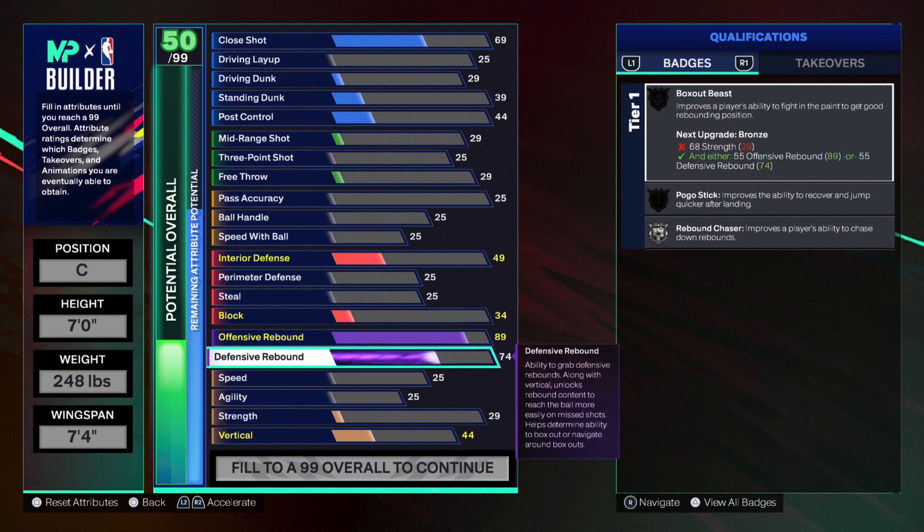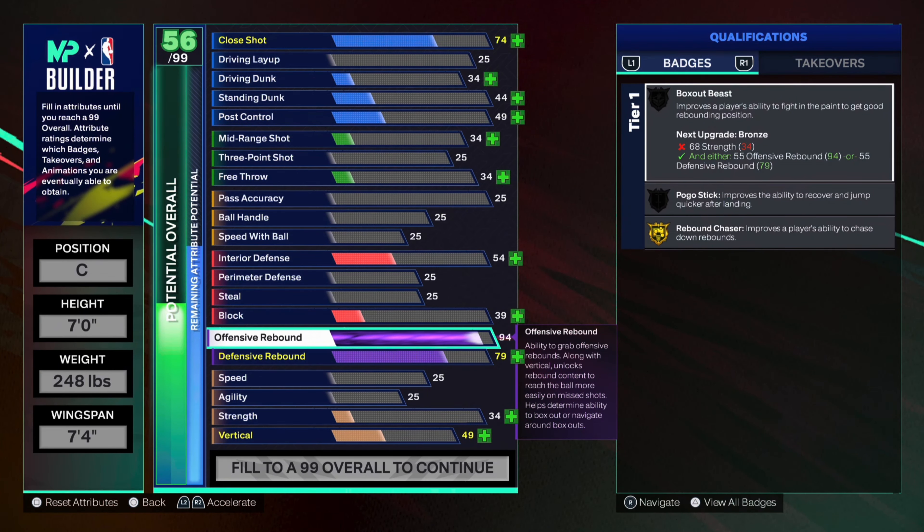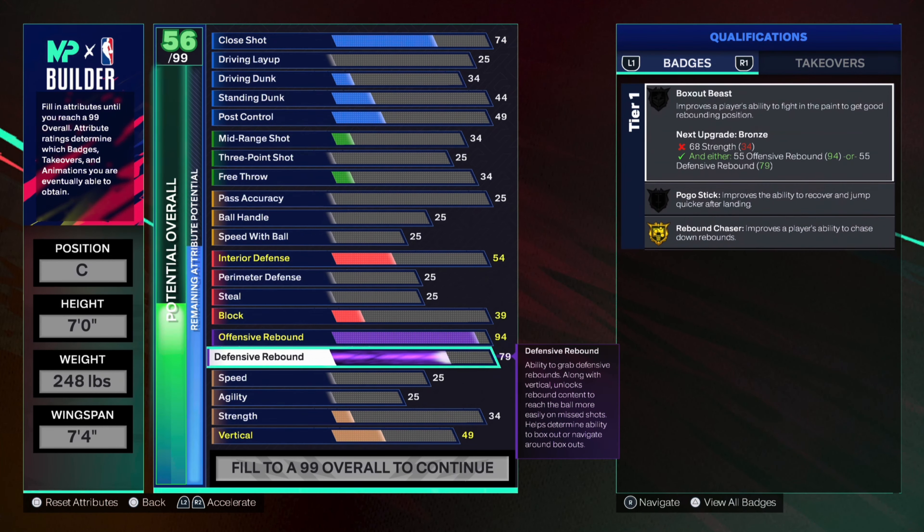As long as you're in good positioning and you're boxing out, you're going to get the defensive board because you have the badges for it as well. But just don't go too low with the defensive. So I wanted the 99, so I put it at a 94 just to save some attribute points, and I'm gonna put my five first cap breakers on offensive rebounds. So that puts my defensive at a 79. I didn't want it too low, so I just bumped it up to 82.